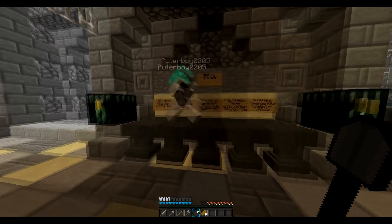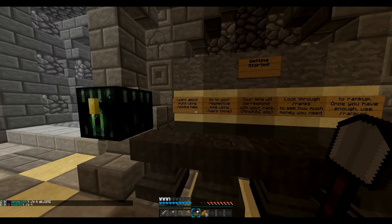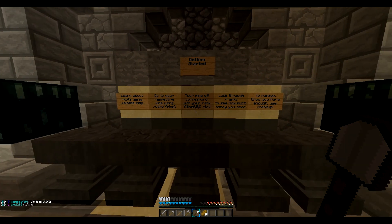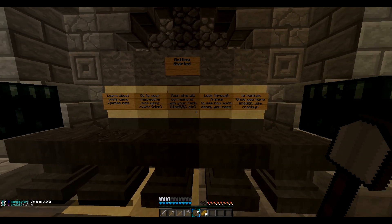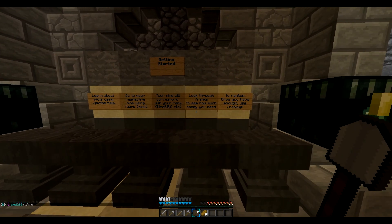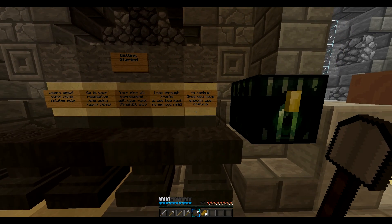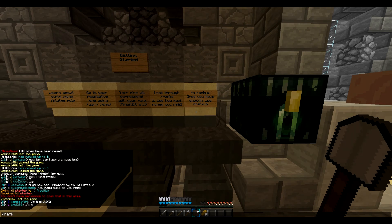So it says: learn about plots using plot me help, go to your respective mine using slash warp, and your mine will correspond with your rank — A, B, C, etc. Look through slash ranks to see how much money you need to rank up, then do slash rank up.